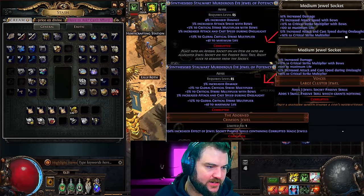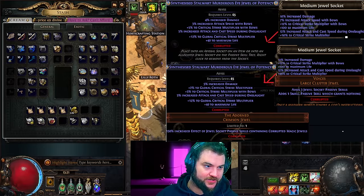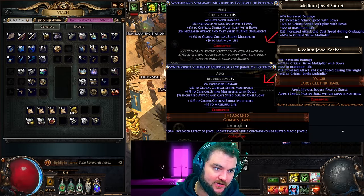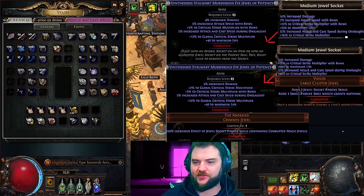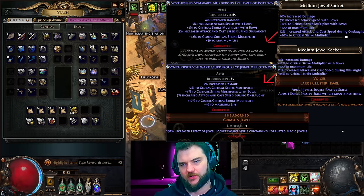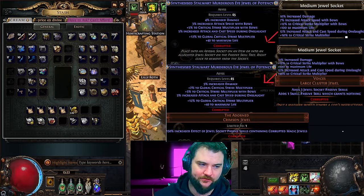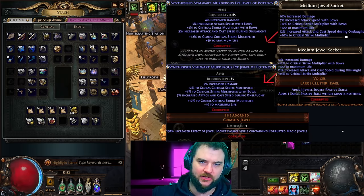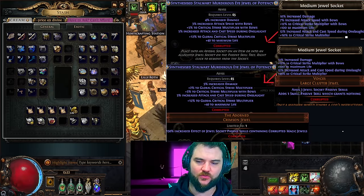I've actually made a couple of these already. The Adorned was added this patch and you can see it has 'increased effect of jewel socket passive skills containing corrupted magic jewels.' The highest roll you can possibly get, which we have on ours, is 150%. That means if you have a magic jewel equipped with the Adorned, all of the modifiers on it will be increased times 2.5. So for example, 40 flat life on the jewel becomes 100 flat life, and that same multiplier applies to the 12% crit multi too.